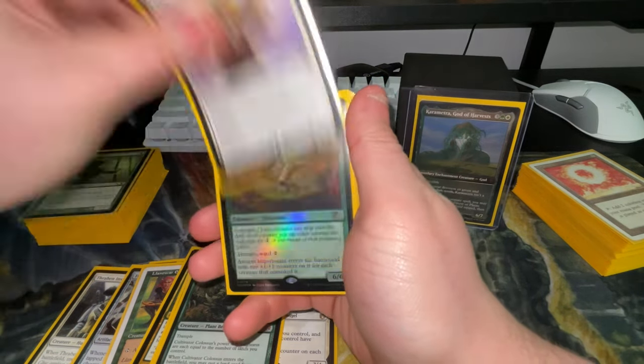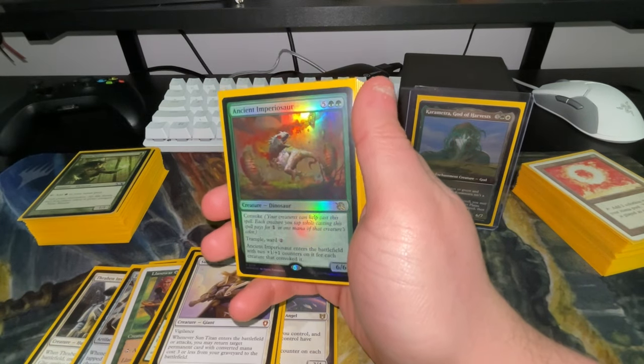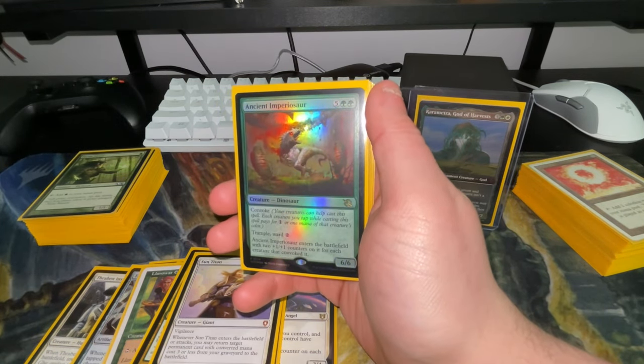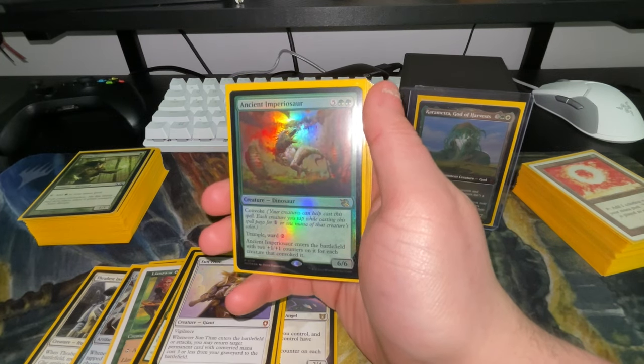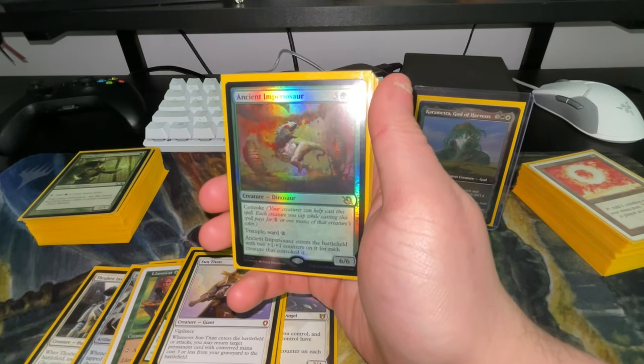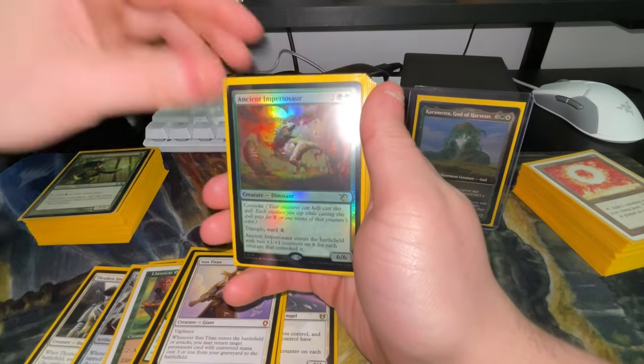Ancient Imperiosaur is one of the win cons. He has trample and ward two, and you can convoke him for five. When he enters the battlefield he gets plus two plus one counters for each creature that convoked him, so he's a 6/6 base and you're easily going to get something like a 16/16 out of him.